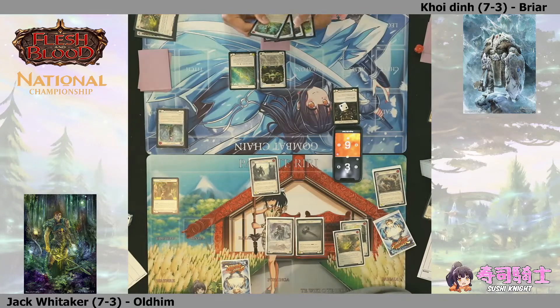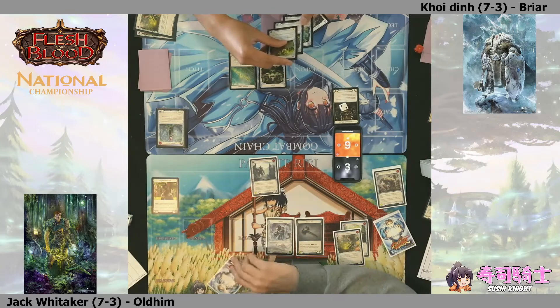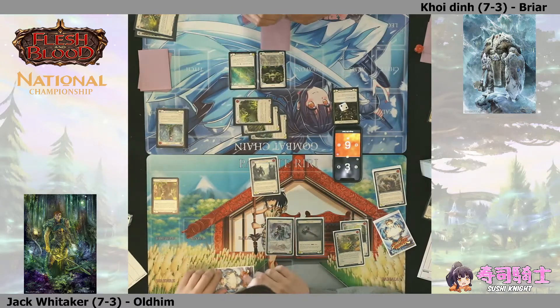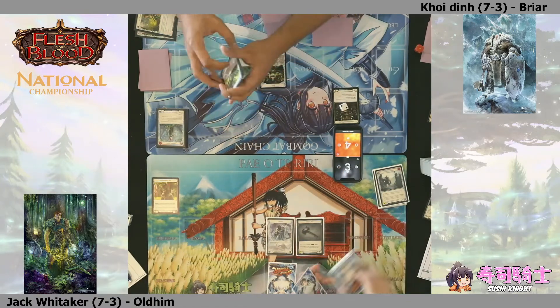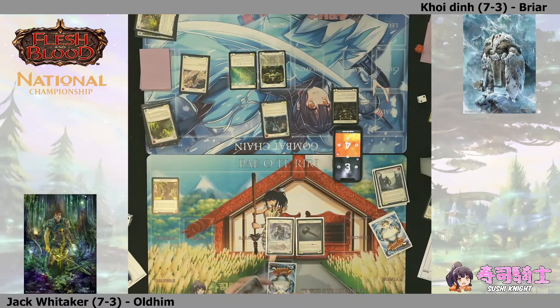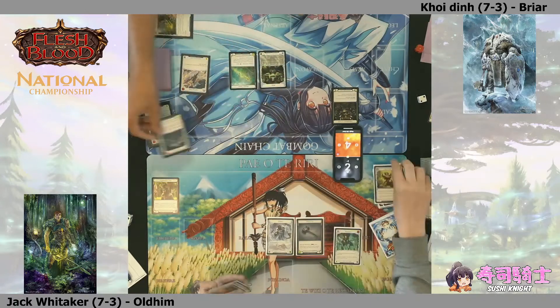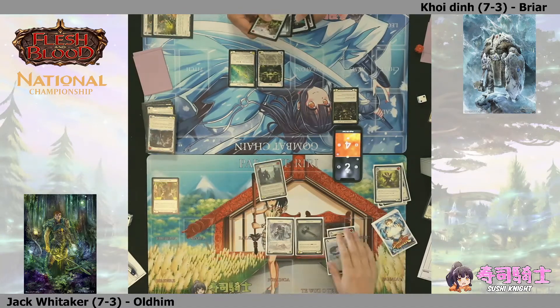Three cards - one small step for Jack but one giant step for his future in the tournament. He's still on three health but if he can get Koi to commit three cards to the block, there are a lot of cards that defend for two. That's why so many non-attack actions. Sometimes it's just the luck of how hands line up and this has really helped Jack. Players are starting to get through to the next cycle of their deck.